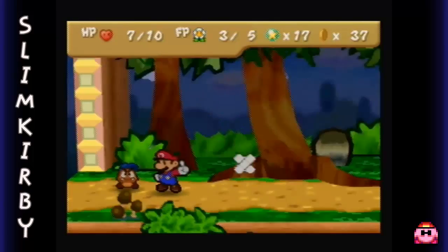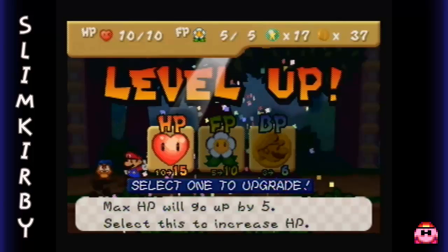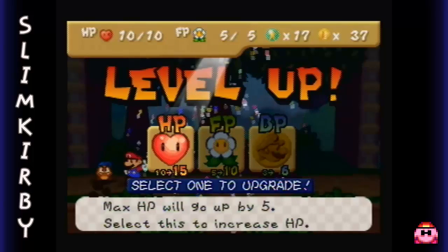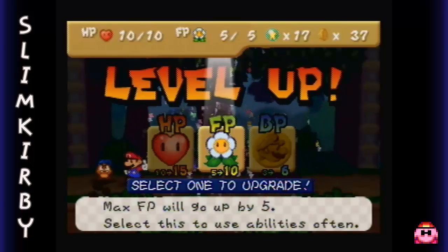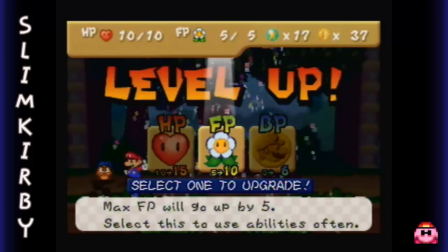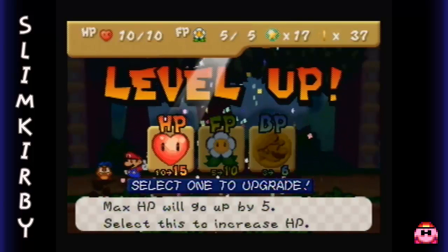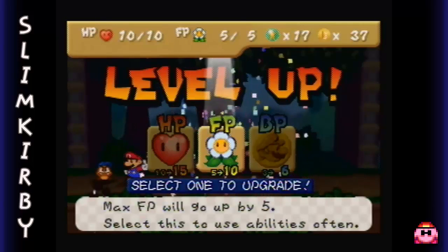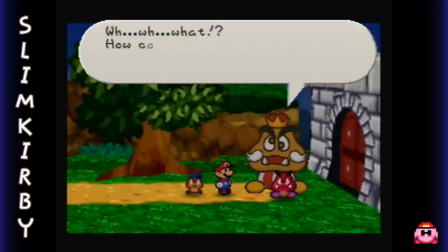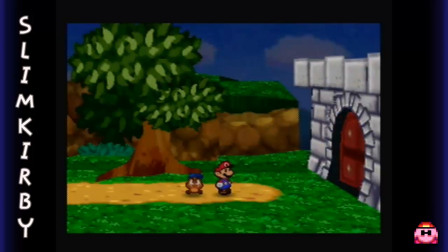Well, there we go - we got 30 star points, and not only that, we also leveled up! Whenever you level up, you can level up 3 things: your HP, FP, or BP. BP is your badge points, FP is flower points, and HP are heart points, obviously. So basically, either level up your health, the amount of flower points you can use for your special abilities, or the amount of badges you can actually equip. I think I'm actually going to go for badges first. I know we don't have a lot of badges, but we're going to be getting a lot of them throughout the game, so I think that'd be a good way to start.